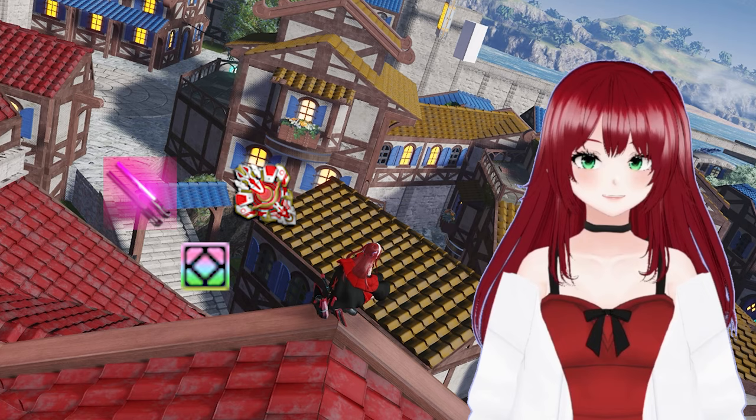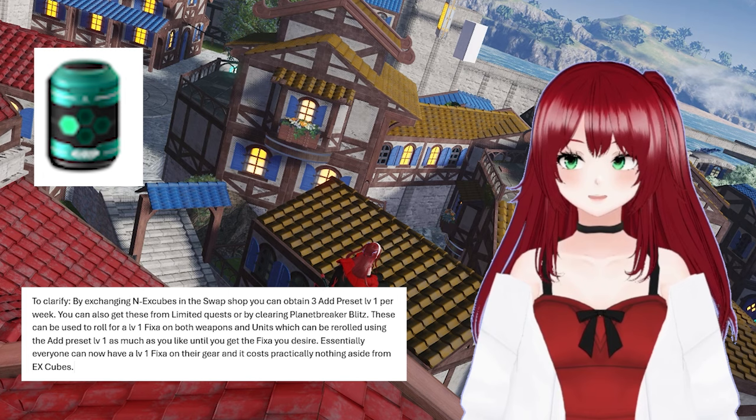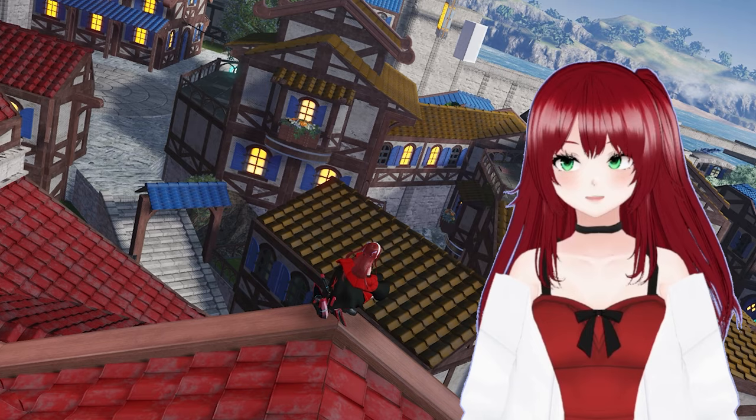Gearing-wise, quite a bit has changed. For example, fixas can now be rolled with a level 1 preset addition support item. To add to this, you can also re-roll level 1 fixas with the same support item, which means getting a desirable level 1 fixa is now pretty attainable. Speaking of fixas, pretty much every fixa excluding Bandak, Unwix, and Org Sys were buffed earlier this year to be more in line with those three fixas previously mentioned.